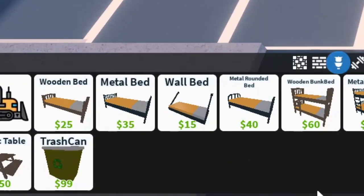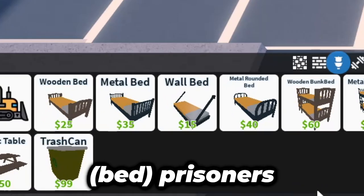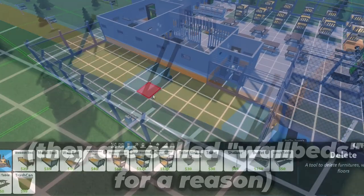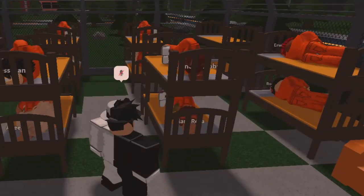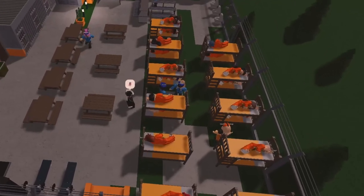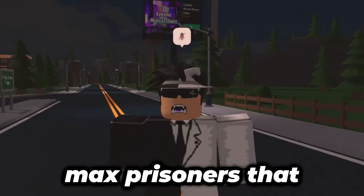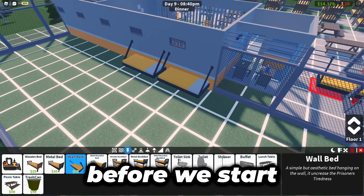When you first start off, take advantage of the cheap war beds. They're only $15 and are able to house prisoners, but they take up some unnecessary space in the long run, so use bunk beds in the future. Bunk beds are literally incredibly important — they basically allow two prisoners to sleep in the same bed, saving up on space. You could have 20 prisoners on this small chunk of land, which is already like one-fourth of the max prisoners you can get in this game. Make sure to prioritize this before all else before you start expanding.